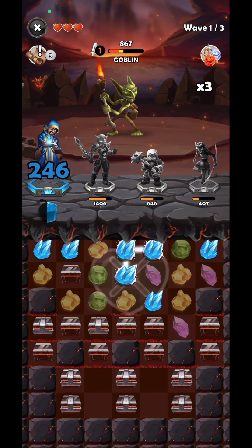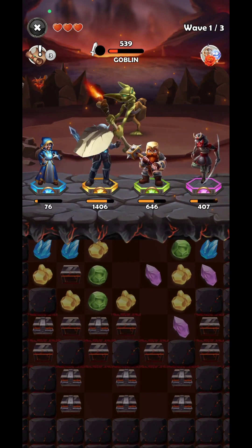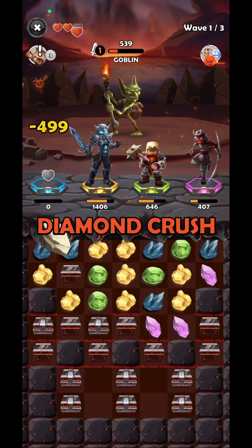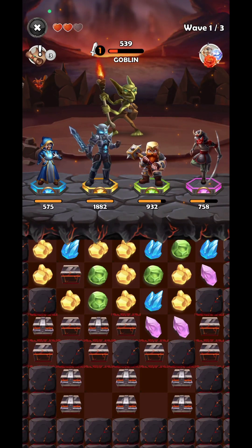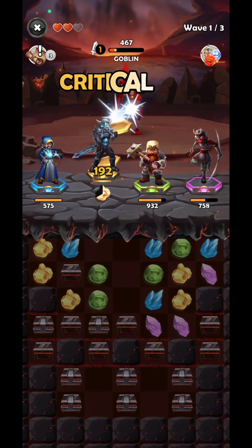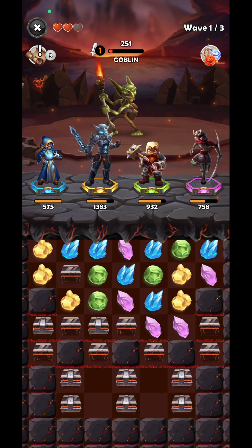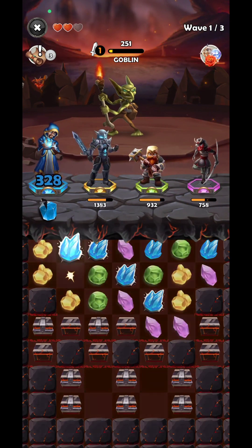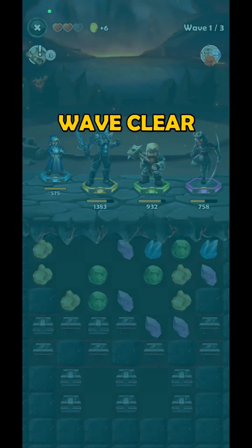The game is not that hard. You just need to merge similar colors. If you merge 5 similar colors, you're going to get the skill. If some of your heroes die, you can revive them and the other heroes in your party will also get refreshed — you'll get some healing potions out of it, which is really helpful.